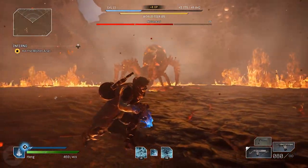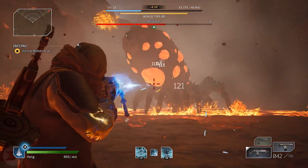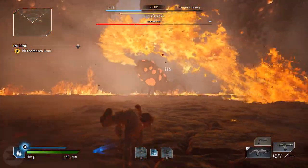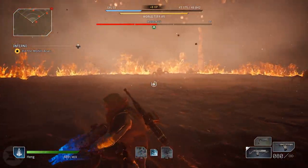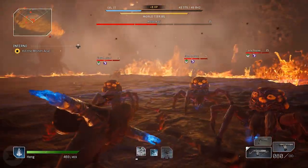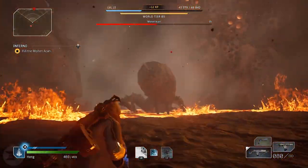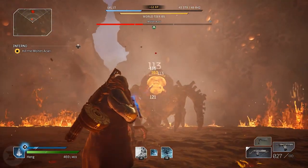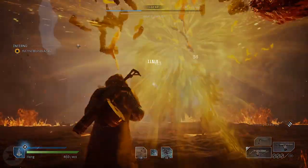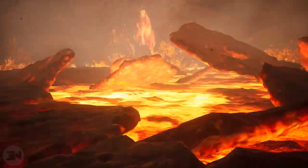Once you get him down to one third health gone, he moves into Phase 2. It's not too dissimilar to Phase 1, except he starts by sending loads of tiny spiders running at you — they blow up and can kill you, so a weapon with good hip-fire or a shotgun is very useful. The boss has the same mechanics: knock his shell off and shoot his gooey insides. He also has an extra attack where he fires around the map at mid-range, so either get close to him or stay far away.